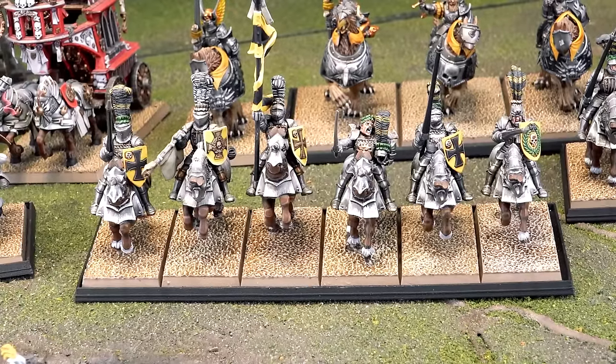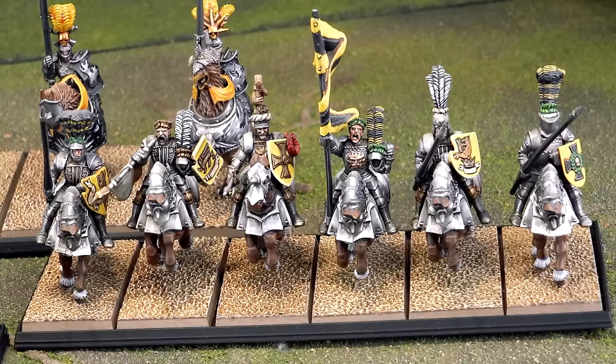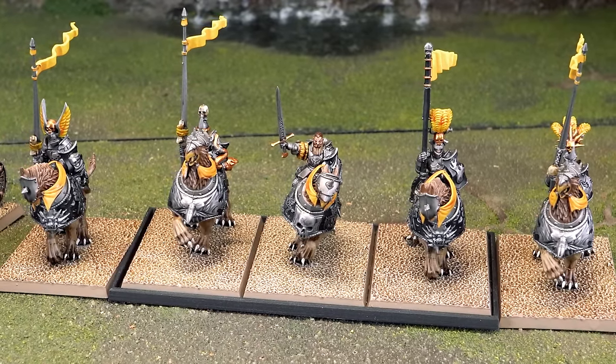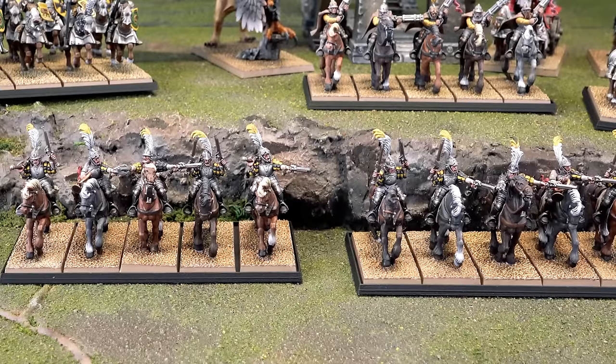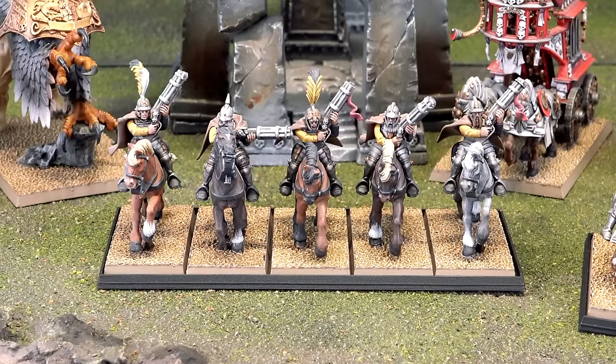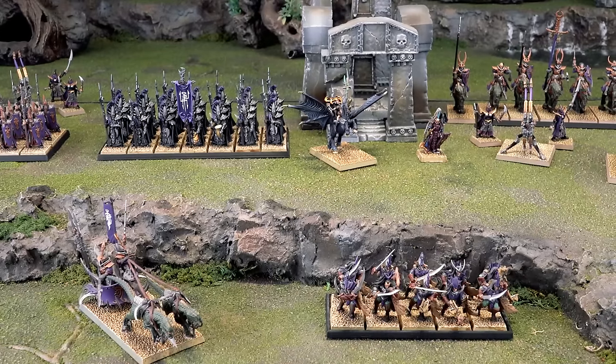The third character is a Captain of the Empire as BSB, with the Dawnstone and Biting Blade, full plate armor on a barded warhorse. In core we have nine Empire Knights with full command and lances, plus two more units of six Empire Knights with full command and lances. In special there are five Demigryph Knights with full plate armor and lances, two units of Pistoliers, and a unit of Outriders.